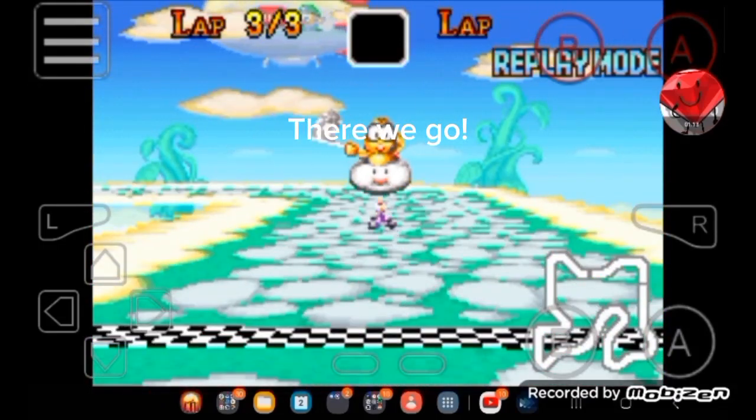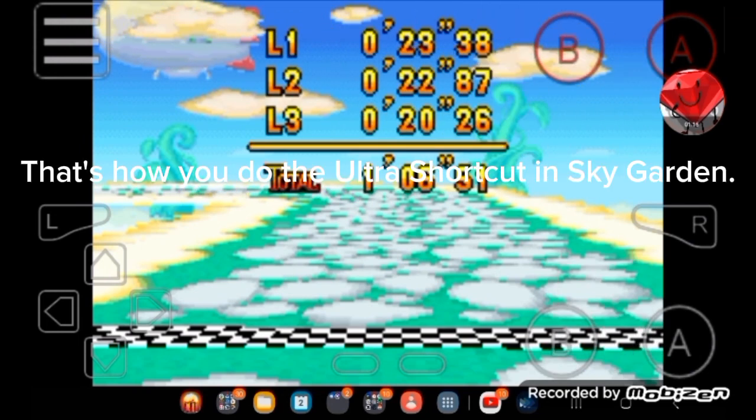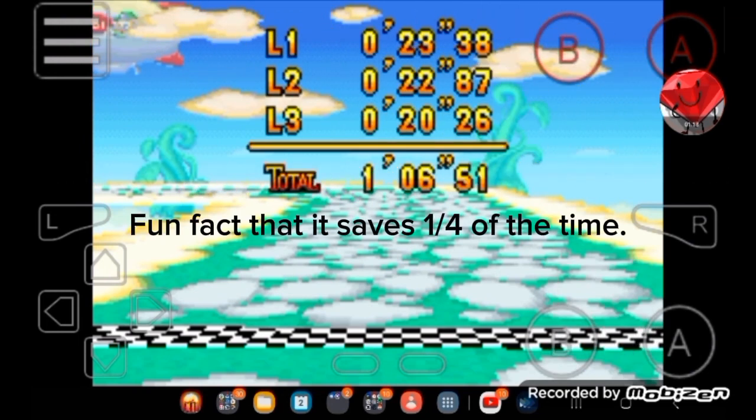There we go! That's how you do the Ultra Shortcut in Ski Garden. Fun fact: it saves one quarter of the time.